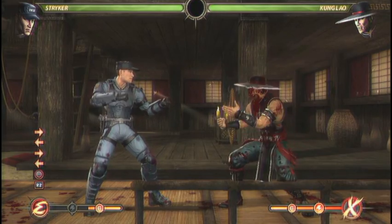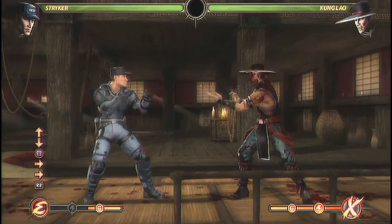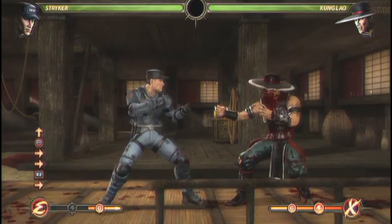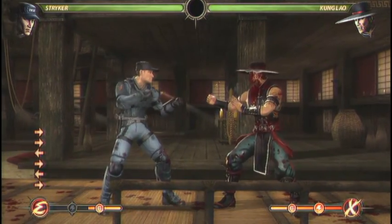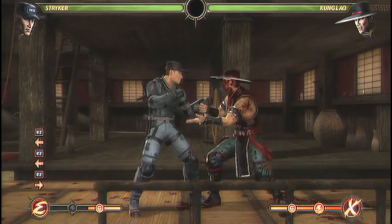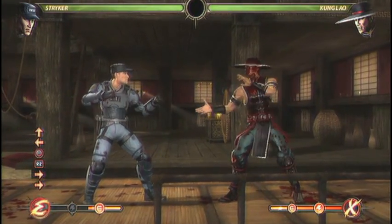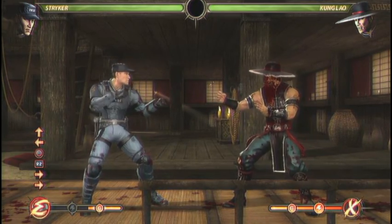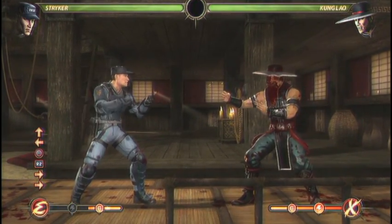There are two universal moves that are very important to Stryker: jumping kick and jumping punch. Jumping kick is really vital to Stryker because he's a bit of a zoning character and doesn't have a lot of options to create space when an opponent is near him applying pressure. If you react to your opponent's jump when they're at mid range after having pressure applied, a jumping back kick done early is going to beat almost everything they do. It's a really good preemptive anti-air and can give you a little breathing room and space.